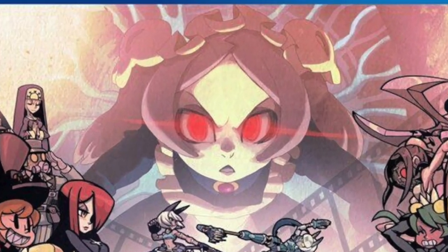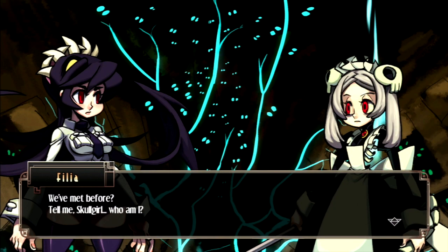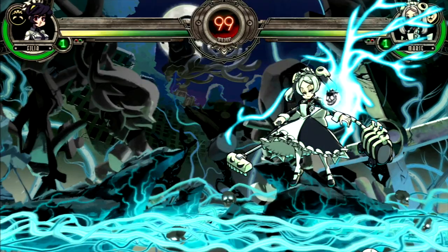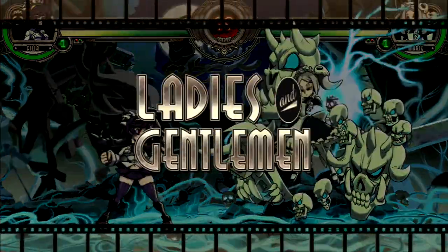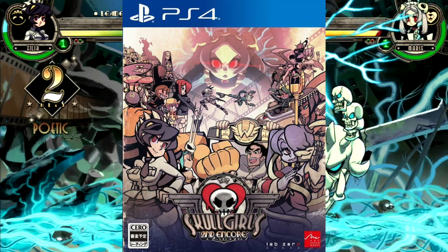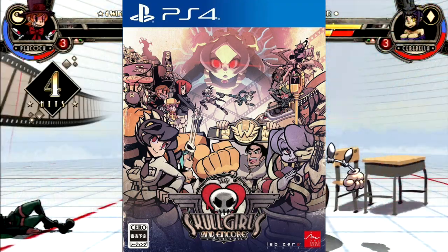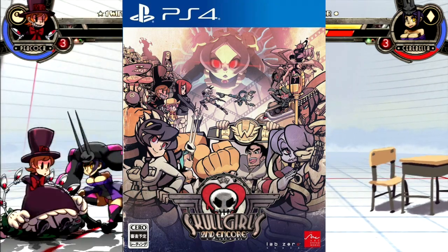Final Boss Marie is the biggest on the cover, overlooking them all to signify that once you reach the end of the arcade ladder, she'll be waiting there for you. Even though this box art is a different situation from other games — being more of a collectible rather than a necessity like it is for physical retail games — it doesn't make it any less awesome.